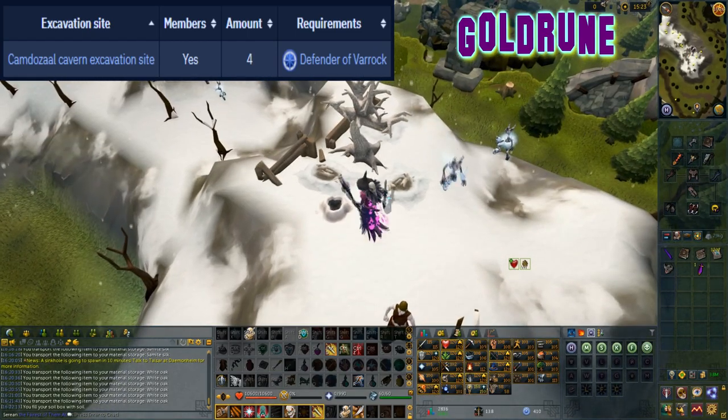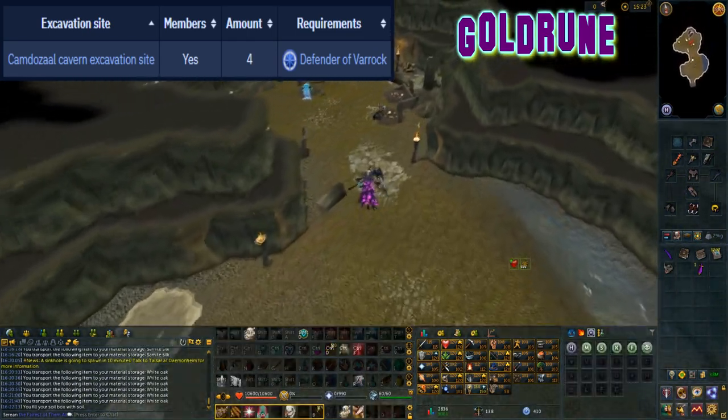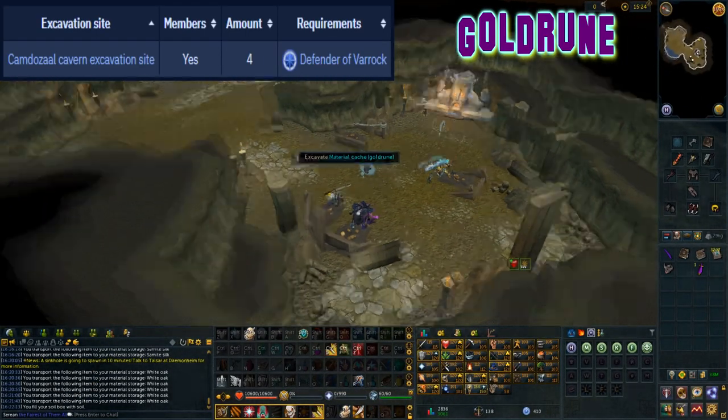This material can be excavated at level 20 arc and can be found at the Kamadhozal cabin excavation site. There are four separate caches that reside just west of the sacred forge in the Kamadhozal below ice mountain.